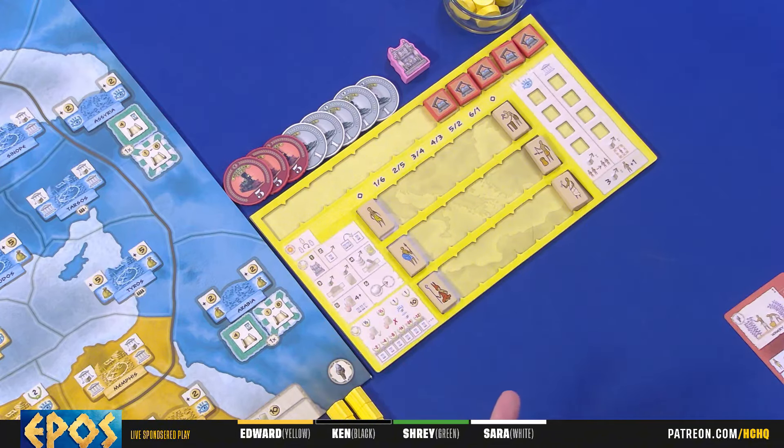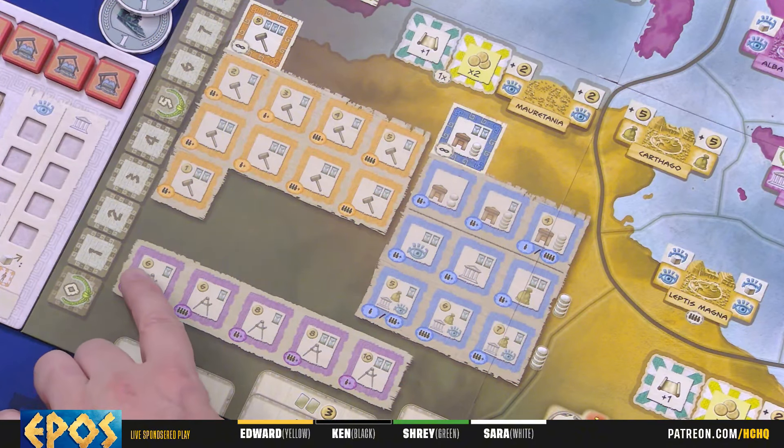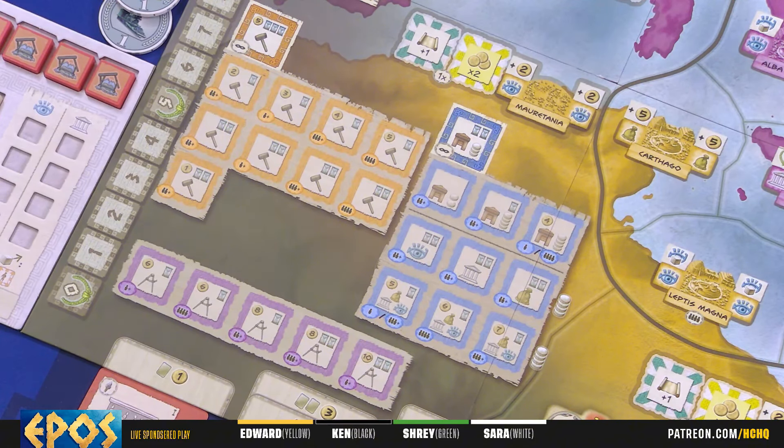During the flourish phase on your turn you're going to take an action. There are a total of six different actions you can take: training, take the first player marker, tax collector, building (which is playing the cards you have in your hand), architect (which is acquiring cards), and navigator (which is building out on the board). I'm going to go through all of these individually.